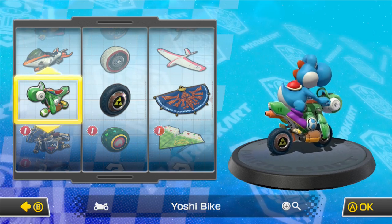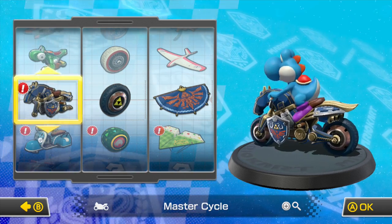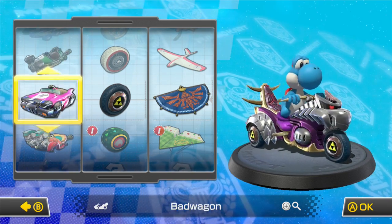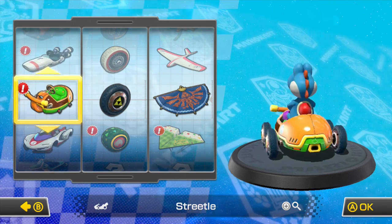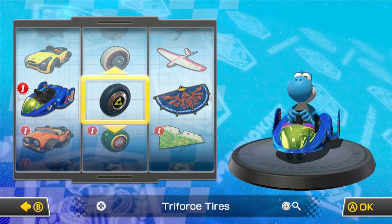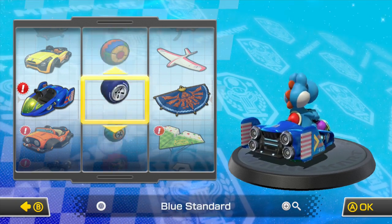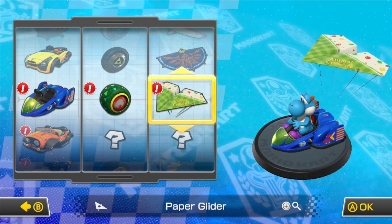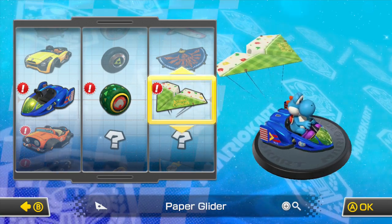Let's see what other kind of cars we have. We actually have the Yoshi bike, a City Tripper, Master Cycle, Bone Rattler — okay that one looks pretty terrifying. They also have the Blue Falcon, which I think is actually a superhero. Let's go with the Blue Falcon today — it kind of looks like a go-kart. Leaf Tires and Paper Glider to finish the build.